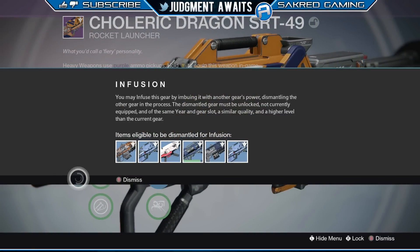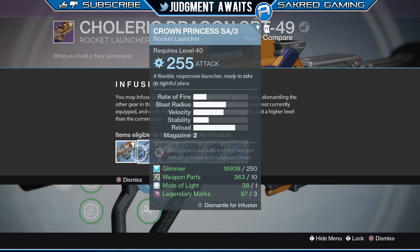Now these are the choices — all the weapons in my inventory — and they're going to tell me which ones I can use to actually upgrade my attack value. It says: you may infuse this gear by imbuing it with another gear's power, dismantling the other gear in the process. The dismantled gear must be unlocked, not currently equipped — that's why my machine gun isn't showing up — and of the same gear slot, a similar quality, and a higher level than the current gear. So basically anything in your inventory in the same slot that's from year two, you're going to be able to do that with.